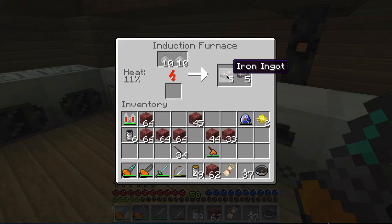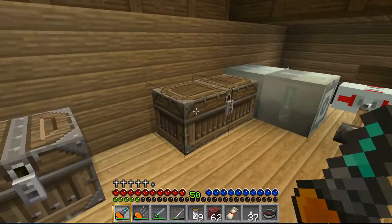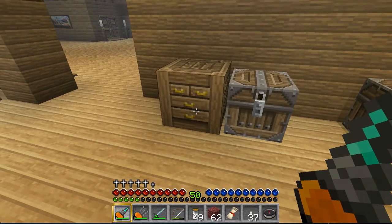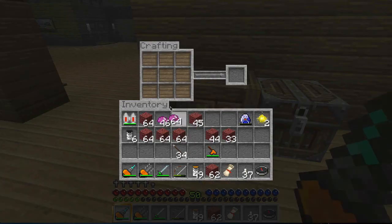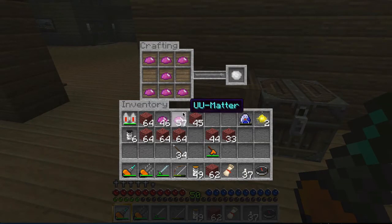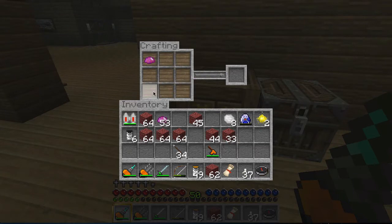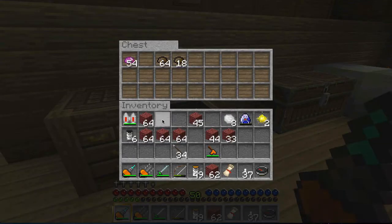Just before I wait for this iron to be smelted, I will start making the iridium I need. So I'm going to need eight of these iridium ore — that is a lot of UU-matter. But fortunately I have enough. So here we are with eight iridium ore.